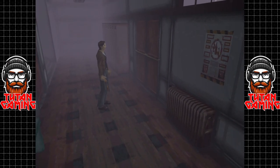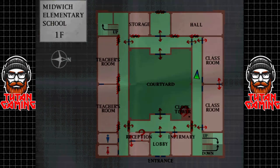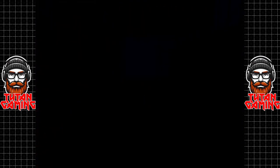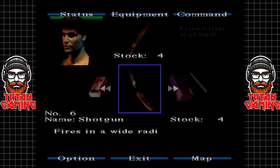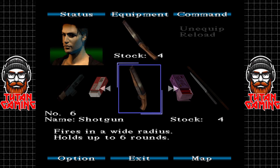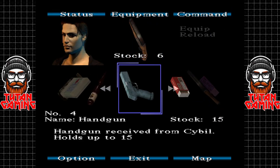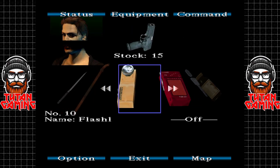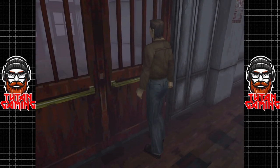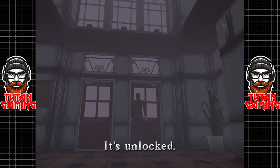All right, but before we do that — where are we on the map? We actually need to go back through here. The shotgun seems to be kind of insanely overpowered. It's a double-barreled sawn-off that holds six rounds — I've only just noticed that, interesting. We're actually leaving this place with a hell of a lot of equipment. Let's go back through — it's unlocked. And exit once more into the streets of Silent Hill — man, it's good to be back.